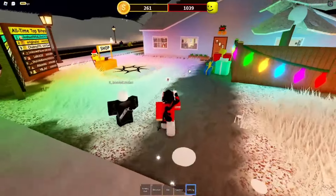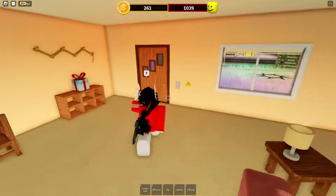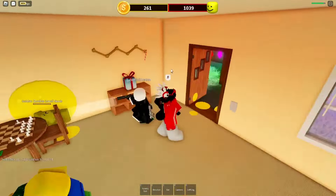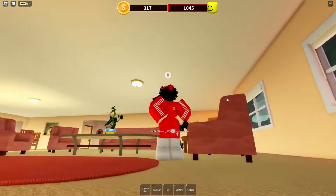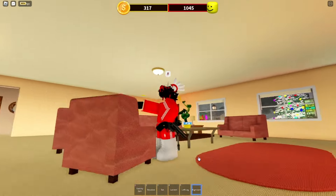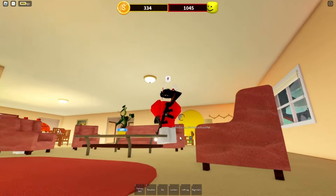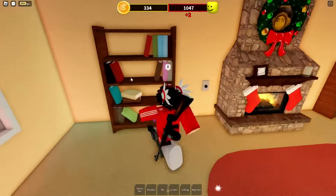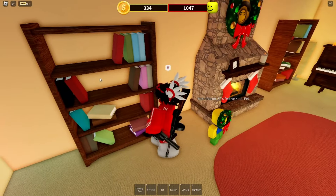I just got the leg. Next, going to the main house — careful of the zombies. Check under these chairs because I found the right arm here. Look under all of these chairs. I also found one over here, so you should definitely look around.